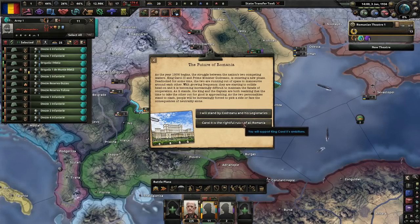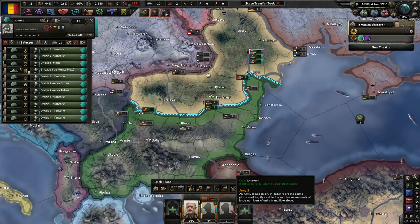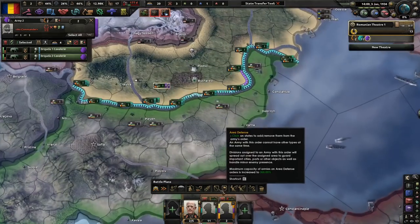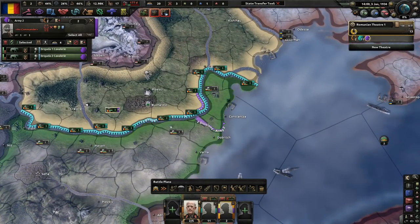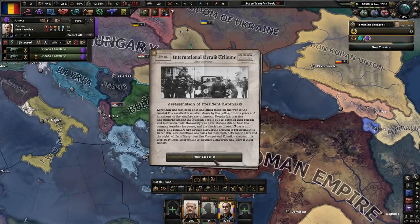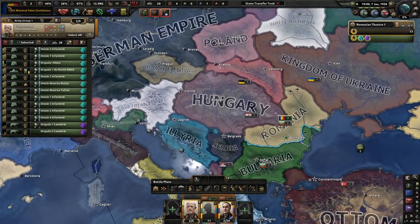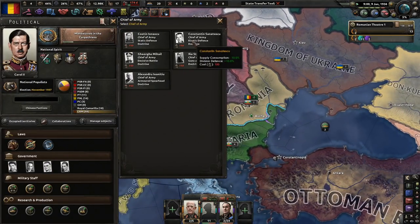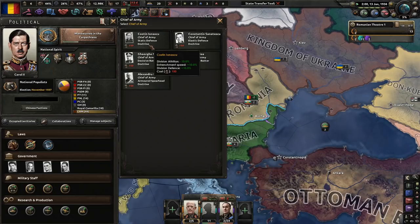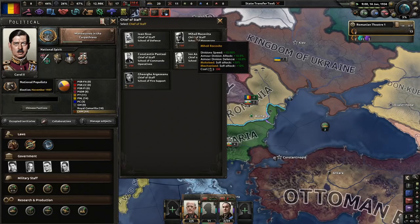I'm going to go with King Carol's — there's a rightful ruler of all of Romania. We have these horse divisions, which are a little different. I'm going to focus heavily on artillery in this campaign because our field marshal is an artillery officer and specialist. Looking at military staff options: less supply consumption and more defense, more organization, or more division attack. I just don't think we'd be able to support a tank industry.